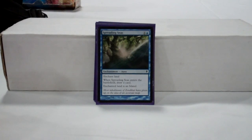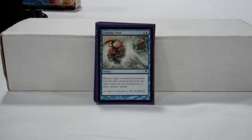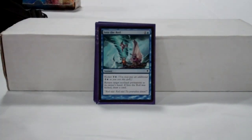Spreading Seas is basically a cantripping blue land destruction spell, and it should be played more often than it is. If you pay 2 mana, turn your opponent's Cabal Coffers or Gaia's Cradle into an island and draw a card, you're doing pretty well. Echoing Truth is one of our few options for beating token decks, and is very useful since you can Mystical Tutor or Merchant Scroll for it in an emergency. Also, several transmute cards can go get it if you're going to die. Into the Roil is a strong bounce spell with some card advantage.